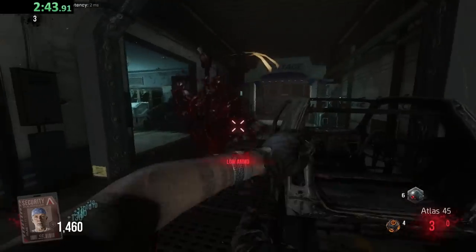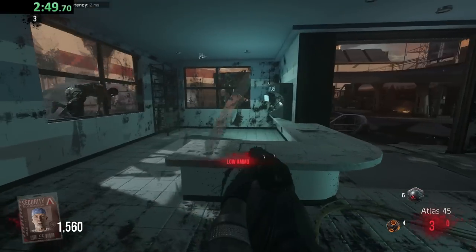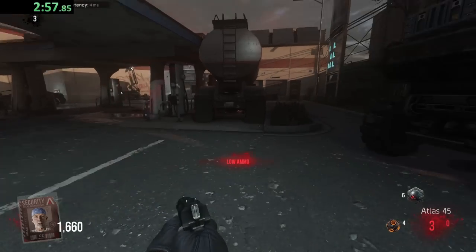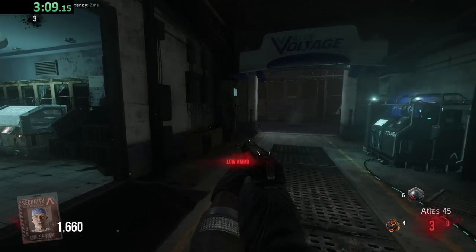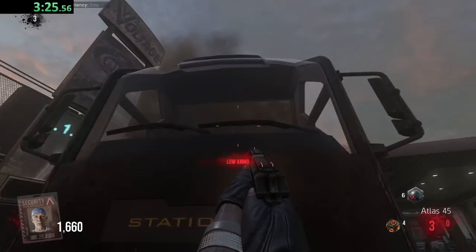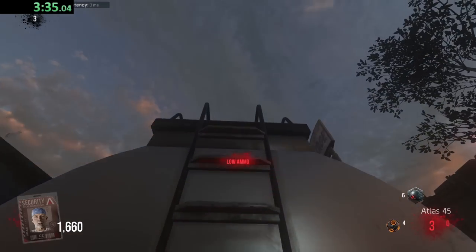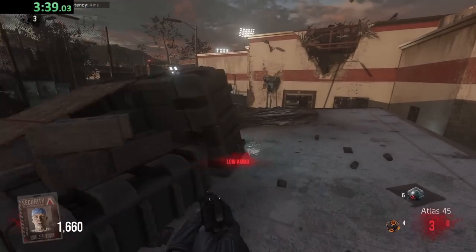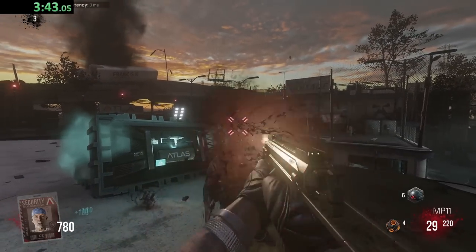Got a door here and there's the power - we can't afford the pack-a-punch and we need a gun. What wall weapons are there? I think there's one on the roof - can we actually get up there? I think we can get up there without an exosuit. Oh my god, we can - there's a ladder! Didn't even know that because you're just so used to using an exosuit. The MP11 - not bad, just your standard SMG. This would be a good gun to pack-a-punch.